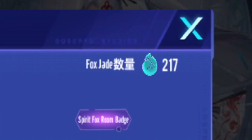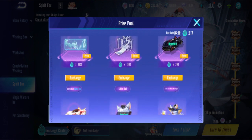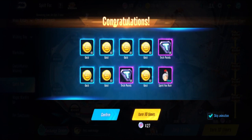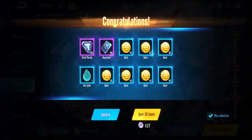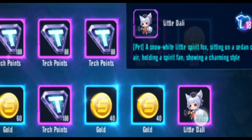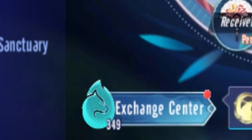That's twenty pulls and I have 217 fox jade now - that's about a quarter of the way to the car. The costume isn't important to me, I want the car - that's the main thing since I've never reviewed that car. Pull twenty-one - duplicate. Twenty-two, twenty-three - fox jade. Twenty-four - pet duplicate! That gives me a lot more jade. Three hundred already - nice.